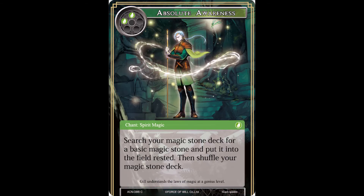Next up we have Absolute Awareness, a 2-drop chant spirit magic - not quick cast sadly. Search your magic stone deck for a basic magic stone and put it into the field rested, then shuffle your magic stone deck. This is essentially magic stone ramp, but you are getting the stone in rested rather than unrested. Since this is spirit magic, the starter deck ruler may let you remove an elemental from your graveyard to pay the cost - though I'm not certain on that. Either way, this is another way for green decks to ramp stones. The flavor text: 'Gil understands the laws of magic at a genius level.'